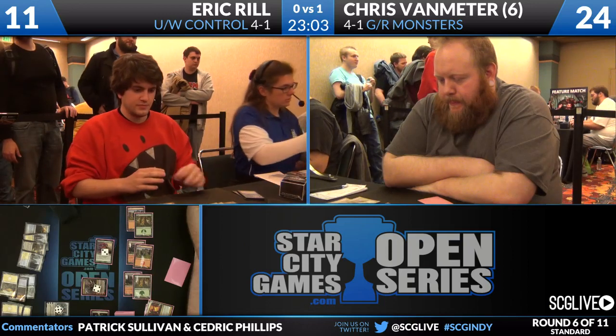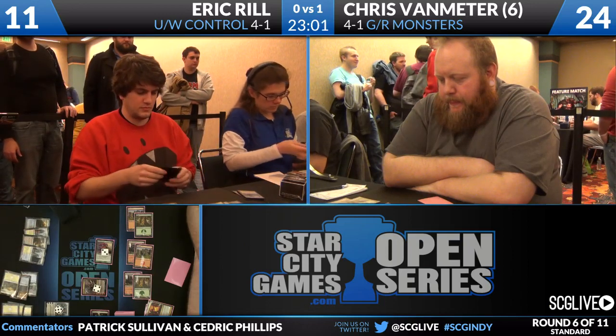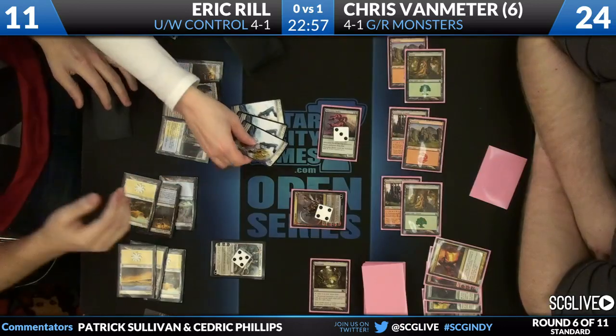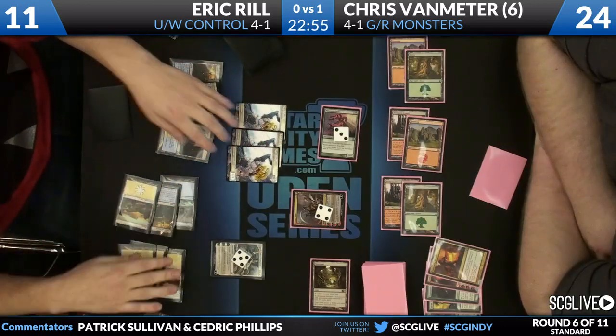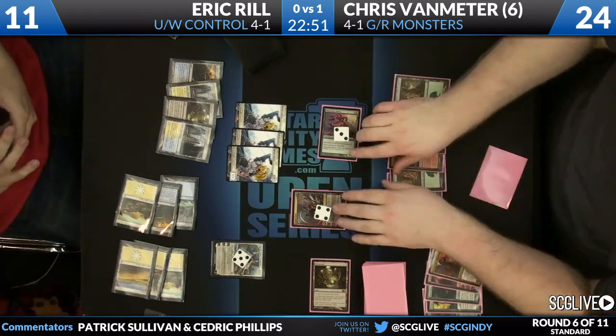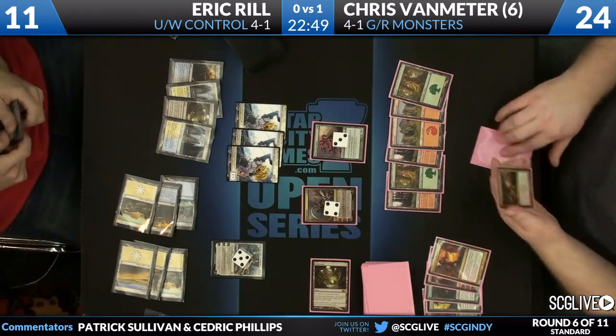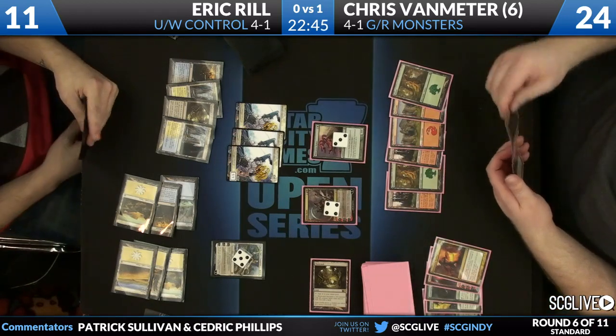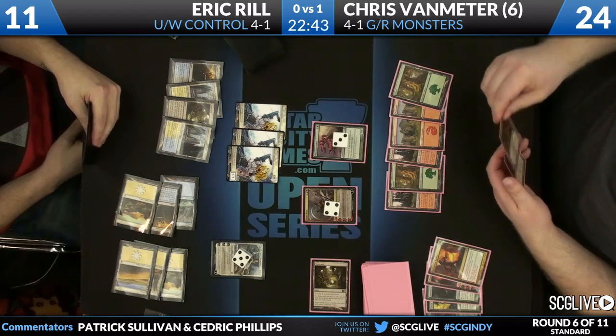You're familiar with Eric Rill on your left, Chris Van Meter on your right. Both of these guys have won Open Series, Rill multiples. He also won a PTQ last weekend in Columbus, so he'll be going to a Pro Tour. But right now he's got to get by the number six player on our leaderboard, Chris Van Meter, who very badly wants to qualify for the Players' Championship. He's off to a nice start so far this weekend, sitting at 4-1 with his Green Monsters deck.